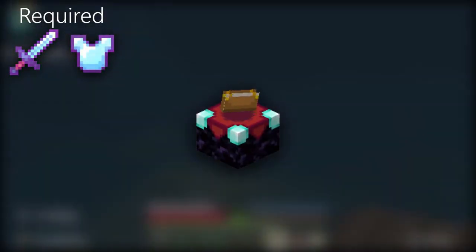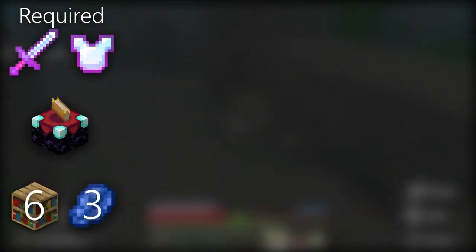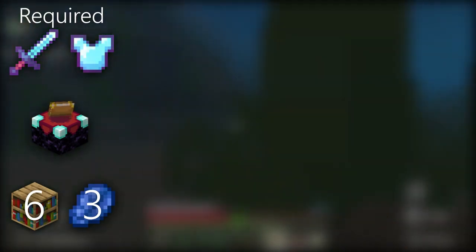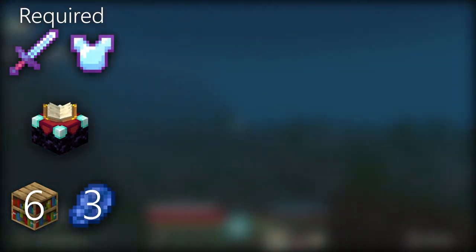All we need to do is use the Riptide Enchantment on a Trident to give ourselves a boost. Before we get started on this achievement, we will need some combat gear to get the Trident, an enchantment table — which can be made with 2 diamonds, a book, and 4 obsidian blocks — surrounded by a bare minimum of 6 bookcases with 3 lapis lazuli, or 11 bookcases with only 2 lapis lazuli. Those are just bare minimums and require a perfect situation, but if you are limited by either of these items, it is still possible.